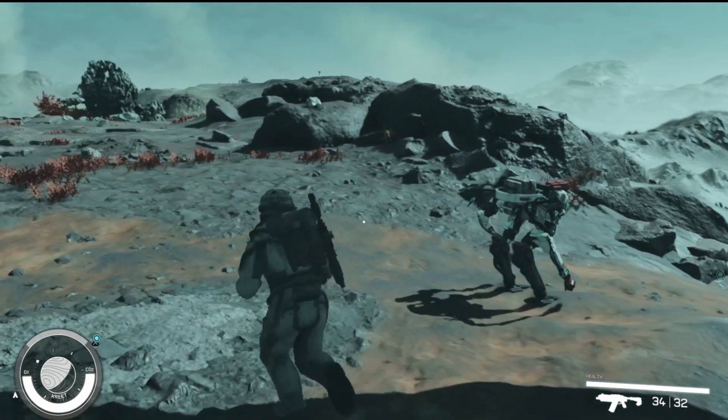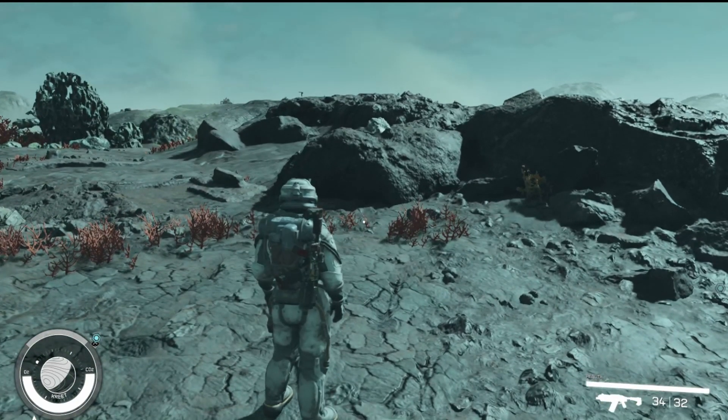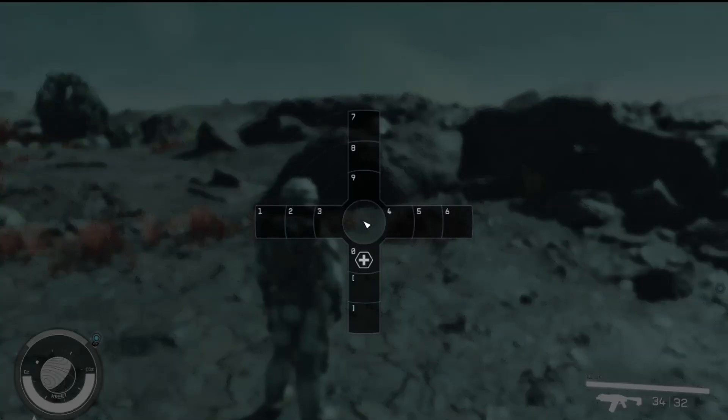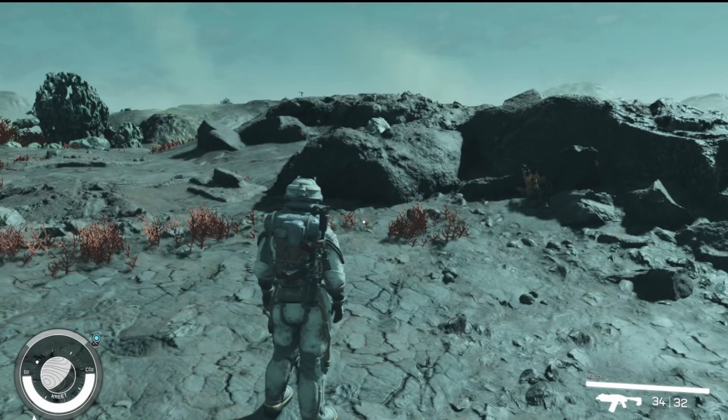Speaking of learning things, we're going to talk about your quick keys. Now I'm on keyboard and mouse, so to open your quick key menu, you want to hit Q. You can see I don't have anything equipped here except for a med pack. Each one of these corresponding spaces already have assigned bindings on your setup, whatever it might be. Now you can change these bindings — I did change mine to the numpad.